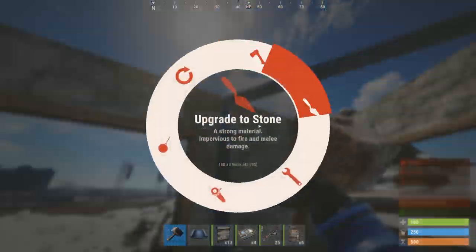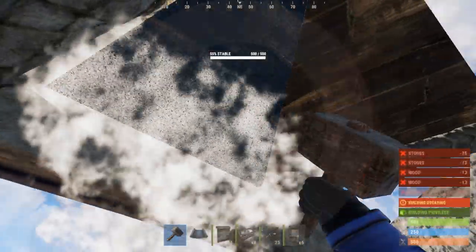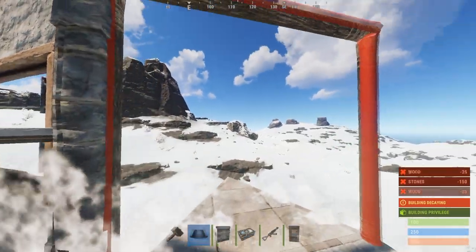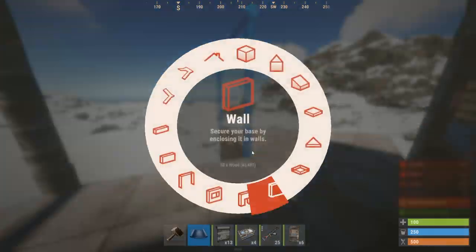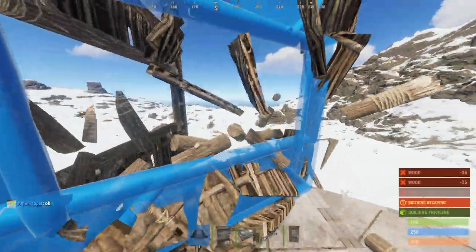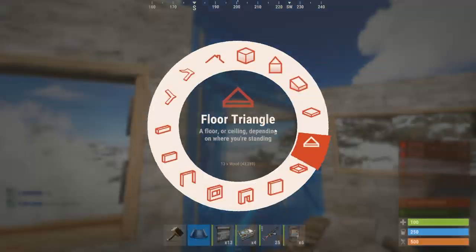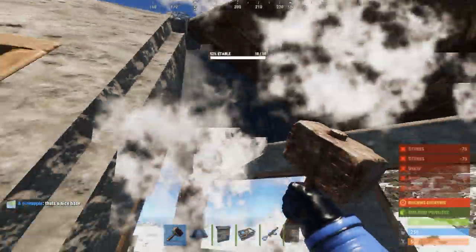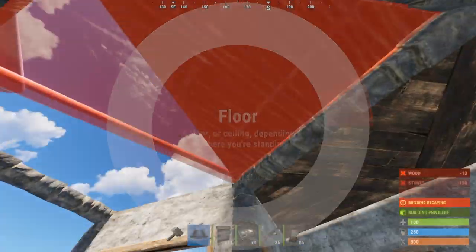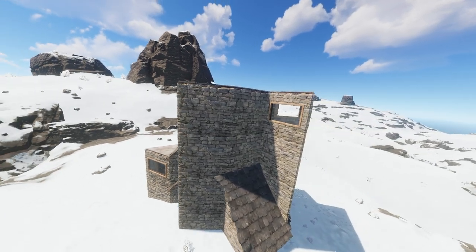We can now put our doorway there and two roofs on top of it. Now start placing door frames — put one on this entrance, one on where we're going to put the mini copter hanger, and then put windows all the way around. Put a door frame on those windows. The base currently should look something like this.